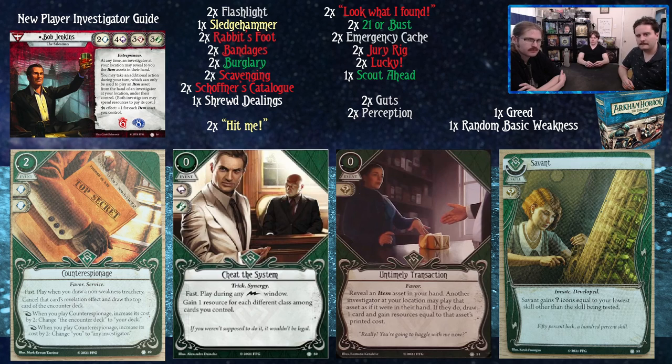Untimely Transactions: zero cost, one experience — reveal an item asset in your hand; another investigator at your location may play that asset as if it were in their hand. If they do, draw one card and gain resources equal to that asset's printed cost. Would you like the sledgehammer? The answer is probably no — it's a bit janky, but there is a home for jank, and that home is probably Bob trying to sell things to his teammates.